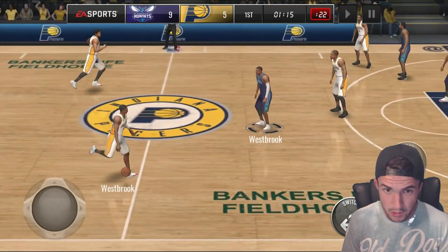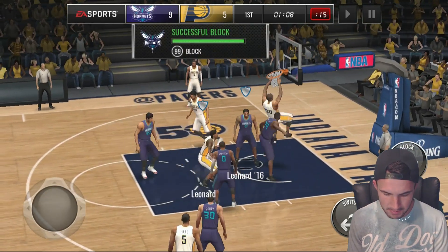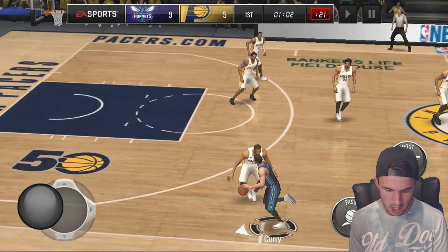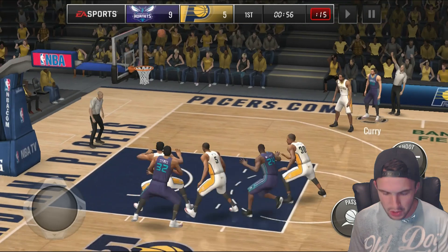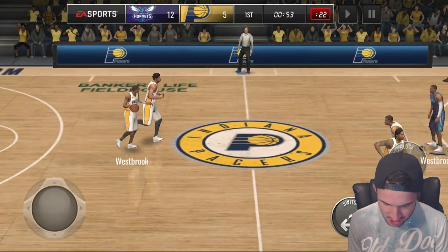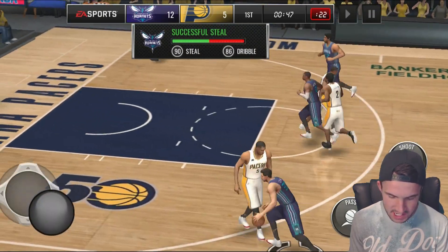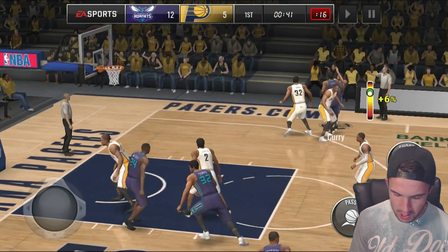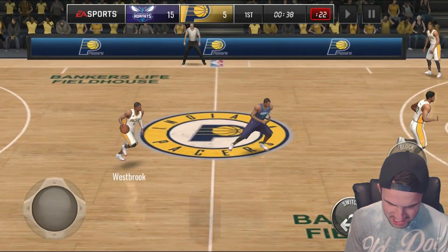We scored 11 already so we need 18 total to catch up — we're already halfway there. We get the block and they get the board. Curry, get open! He got no space but hits it anyway. Only two more threes to tie Ray Allen! Oh yes — don't do a dribble move — only one more to tie Ray Allen, two more to beat him!